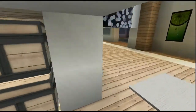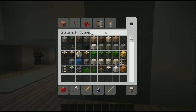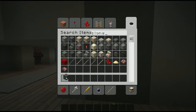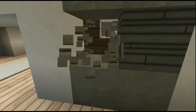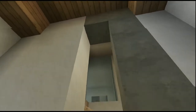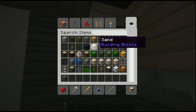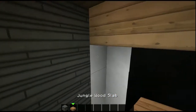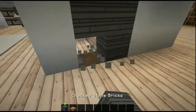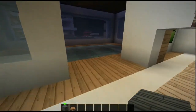Some of the stuff changed when I moved it. I had to change the world to version 1.6.2 and some things changed because of that. This was originally made out of what I think was called wooden planks — the orangey-looking ones — but they don't have that in 1.6.2, so I had to change it all to this wood, which still looks pretty nice.